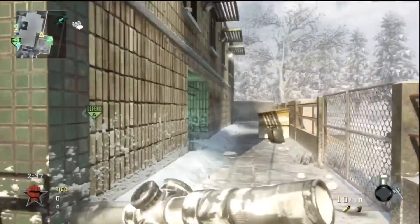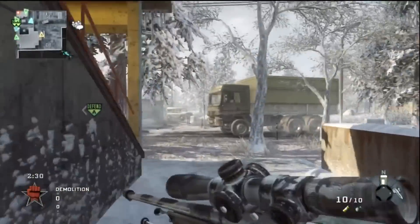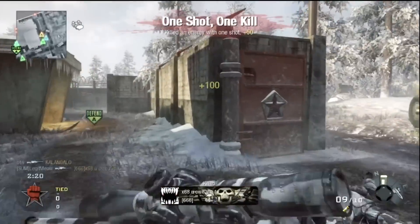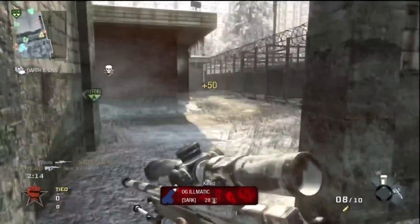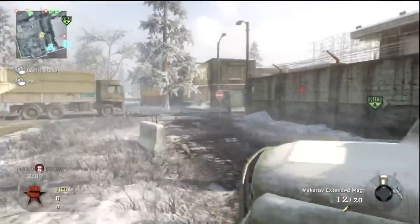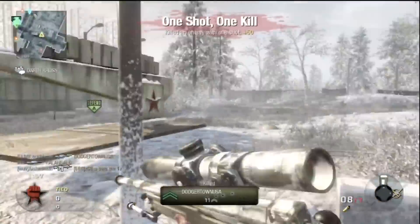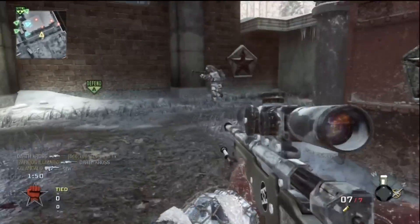Tactical insertion is a very important part of demolition because the enemy tends to try really hard to spawn trap you. If I was ever getting spawn killed I'd run over to their side and put a tactical insertion there so I wouldn't have to worry about unnecessary deaths. Here it might look like I'm running around randomly but I'm moving pretty strategically — I've got a teammate behind me so I know they won't spawn back there, and I'm watching my UAV the whole time so nobody's sneaking up on me.